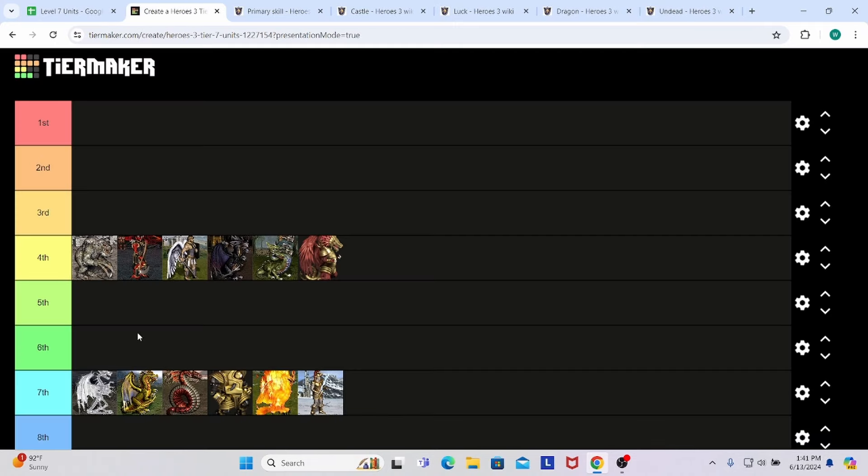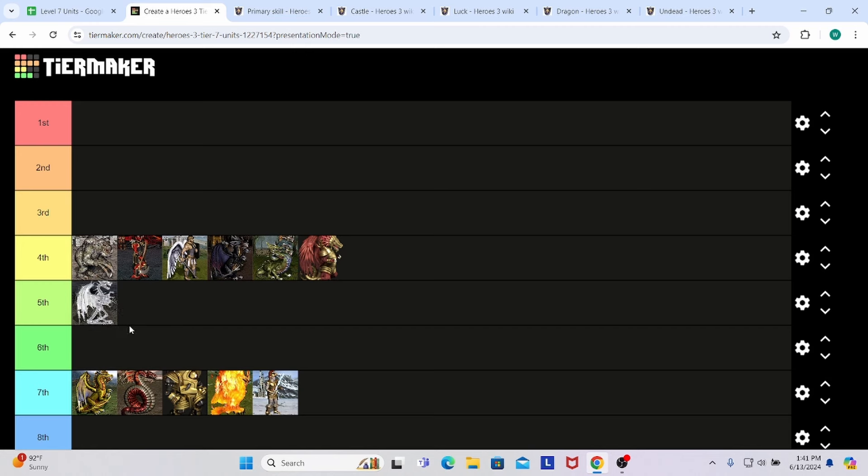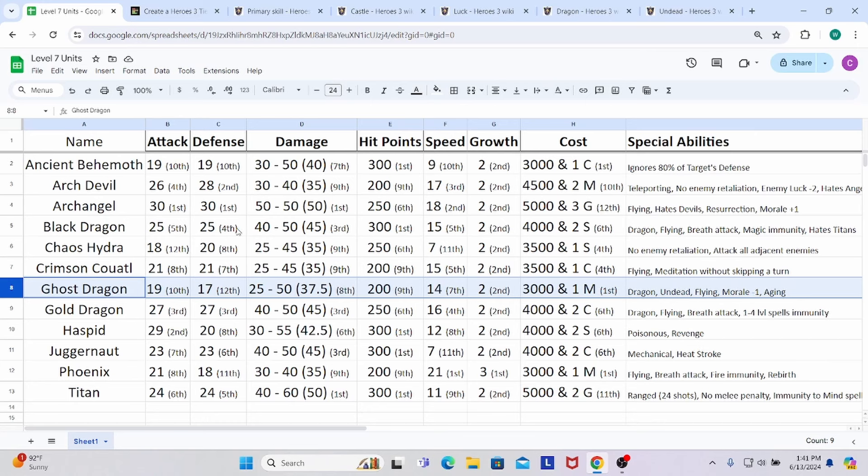The seventh unit is the Ghost Dragon of the Necropolis faction. They have 19 attack — 10th place, only better than the Chaos Hydra and tied with the Ancient Behemoth — and 17 defense, the worst in 12th place. Their damage is 25 to 50 — a pretty big range — averaging 37.5, slightly edging out the worst average damage. They are undead, so they can't be cursed, but you can't bless them either. Hit points are as low as it gets at 200. Speed is 14 — the slowest of all the flying units, though still in the speedy flying category.